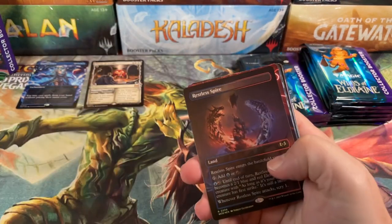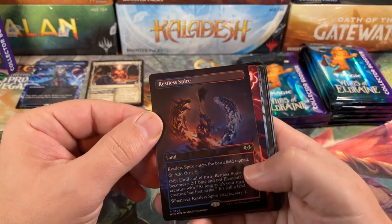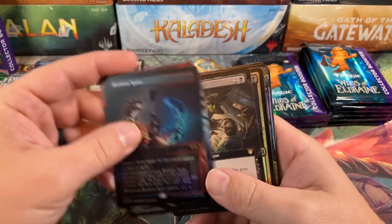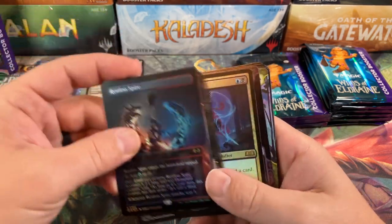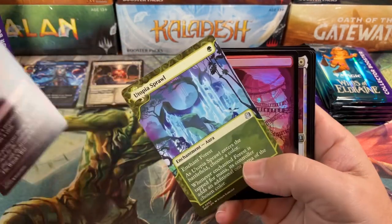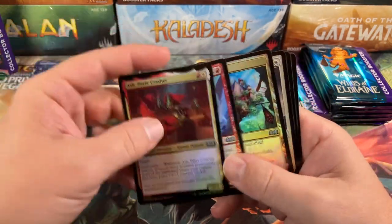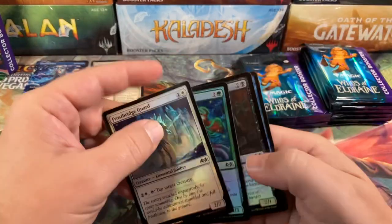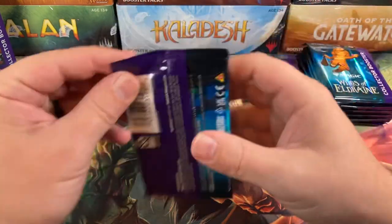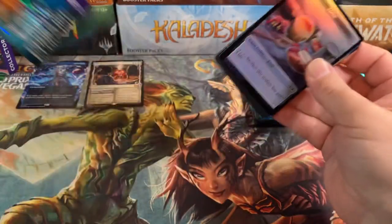Pack three: rat food token — gorgeous land, unfortunately not worth anything but probably pretty playable — Leyline of Lightning, Restless Fortress, another good land, Near-Finality, and Legless Looter. Utopia Sprawl is probably the most valuable card of the pack again. The rare is just... I can't believe there's not a single rare worth anything in this whole set, at least not currently. Very awkward.